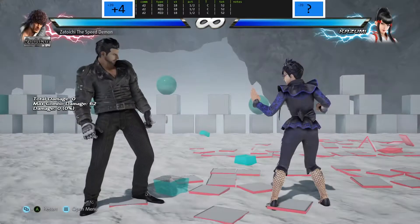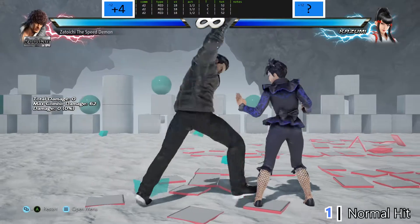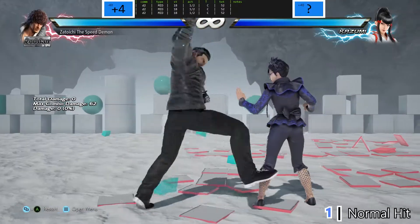Let's fix down plus two. Shall we begin? Down plus two problems. Plus four on hit is too small of a reward for the risk you take in throwing out a linear non-invasive 18 frame startup move.